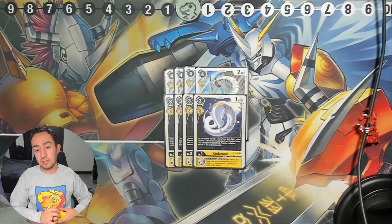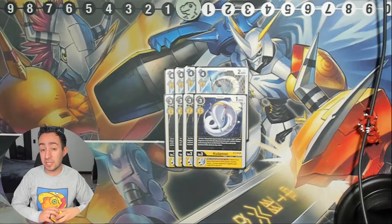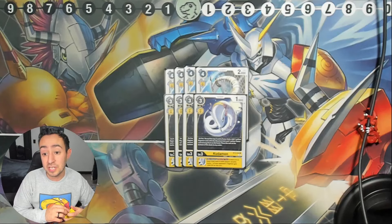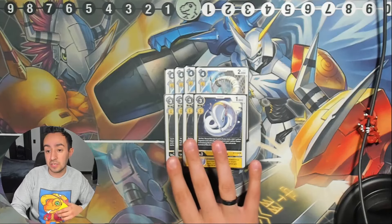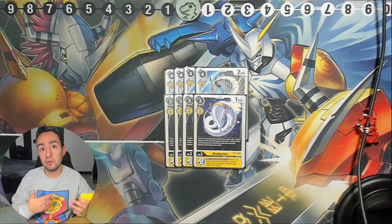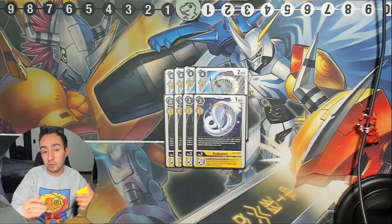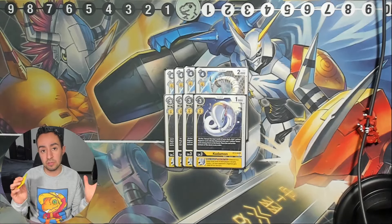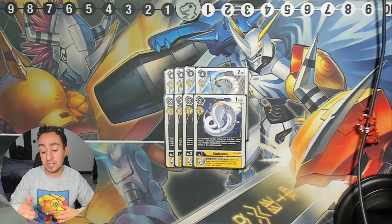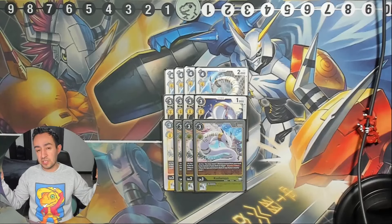The next Kuramon we're running is the BT13 one — four copies. On play, you reveal three cards and can add one yellow card, one yellow Digimon with Vaccine trait, and one yellow Tamer. That's potentially two pieces with one Kuramon, allowing for faster play. The inherit is the same: if you and your opponent have a total of six security cards or less, when you attack you give one Digimon minus 2000 DP.